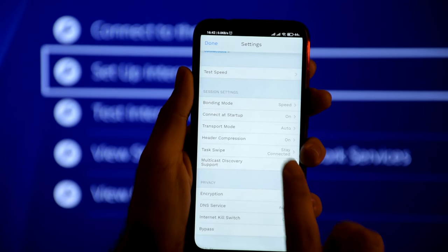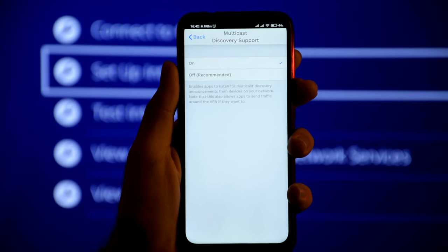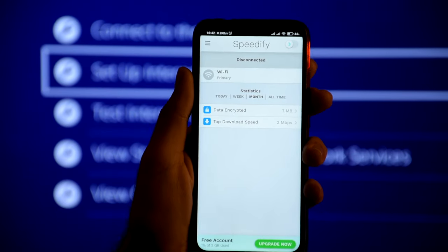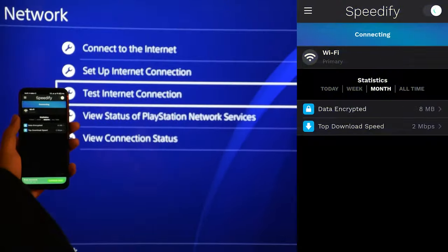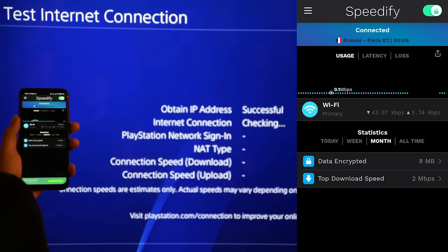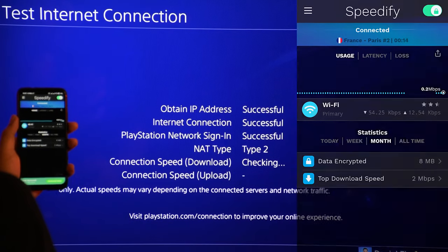Go to your VPN application. Only some good VPNs support sharing — I mentioned them in the comments and description because this video isn't sponsored by any of them. For example, in this one, if I go to Settings there is an option — if I enable multicast discovery I can share it with other applications. Now I connect to a server and test the internet again to confirm it's working.